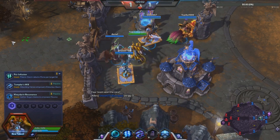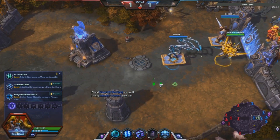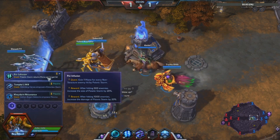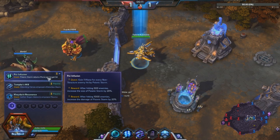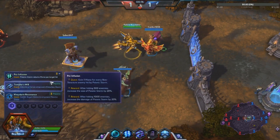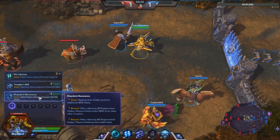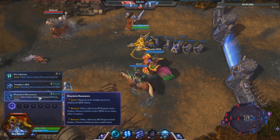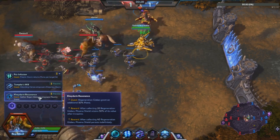Let's switch overlays and look at the talents. Level one — they're all brand new quest talents, what I like to call free stage talents. You get two sets of rewards. For example, this one: on hitting 500 enemies and a second reward at 1000 enemies, relating to Psionic Storm size and damage.